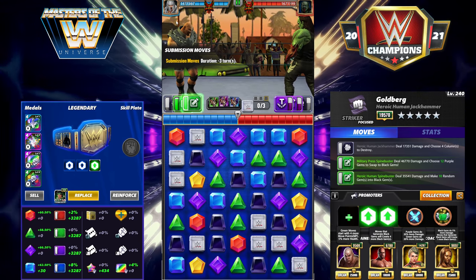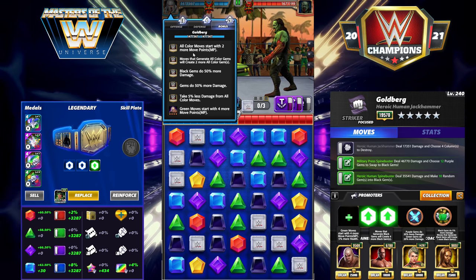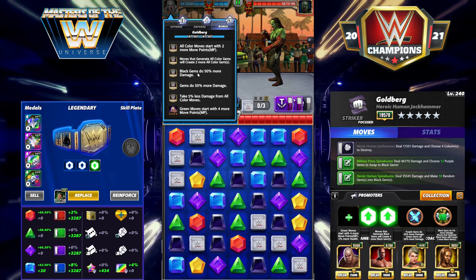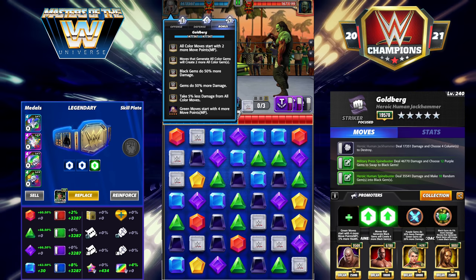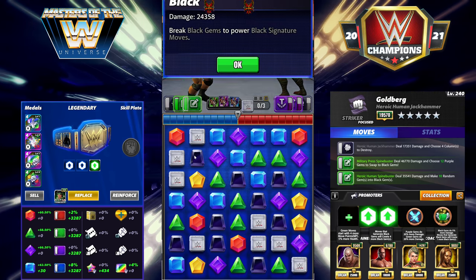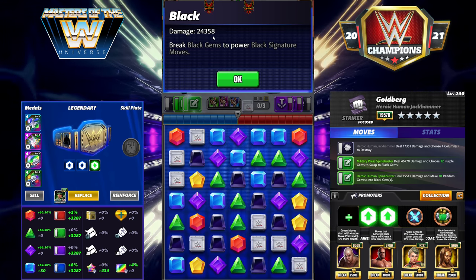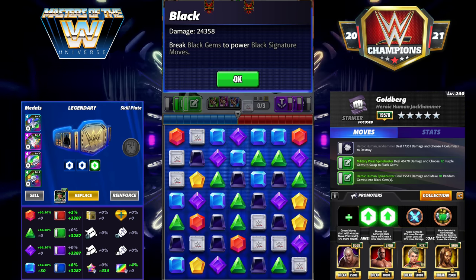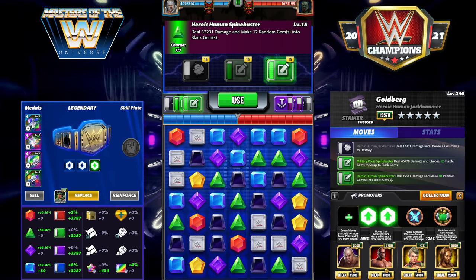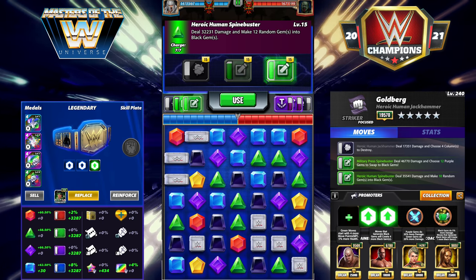The monthly buff bonus is quite large: 2 MP to all moves, moves that generate color gems create two more, black gems do 50 percent more damage, and all other gems do 50 percent more damage. That means his black gems are doing a hundred percent — or double — damage. So black gems are twice the damage they would normally be. You're going to want to run him with double fury and his blacks hit super hard.